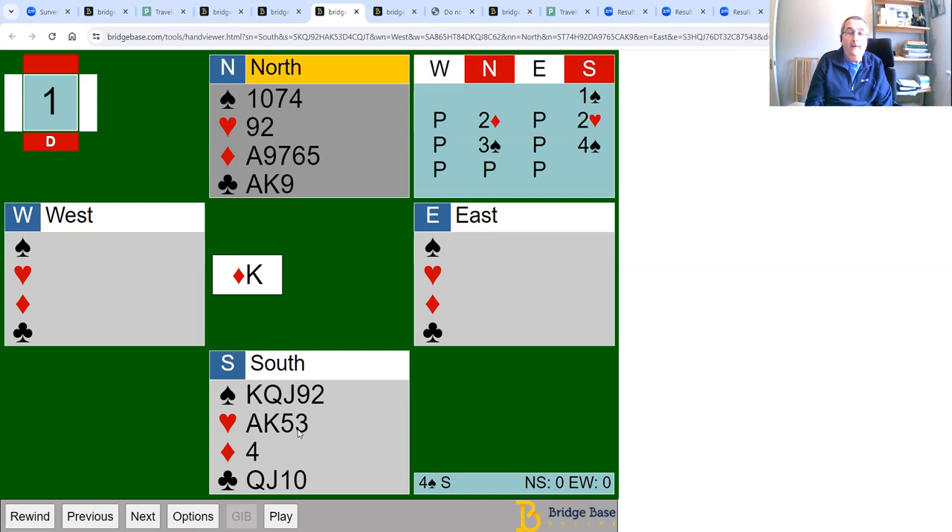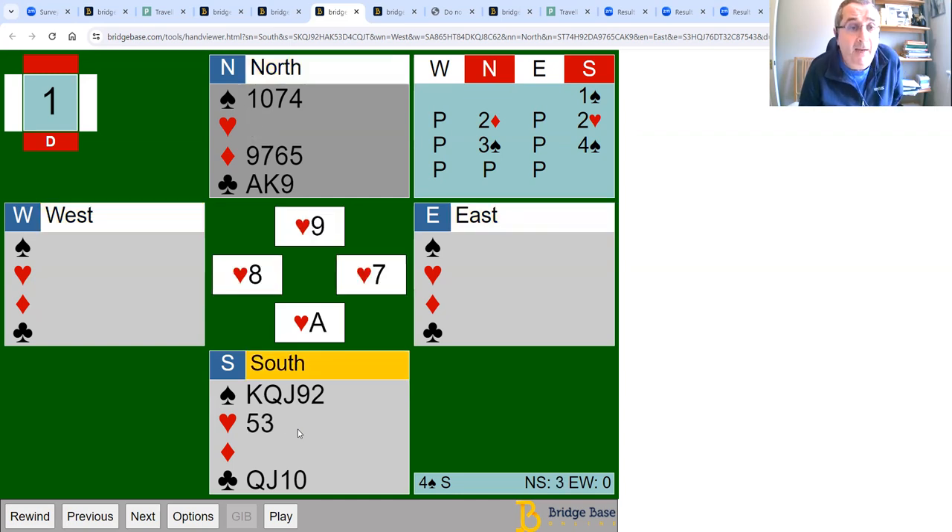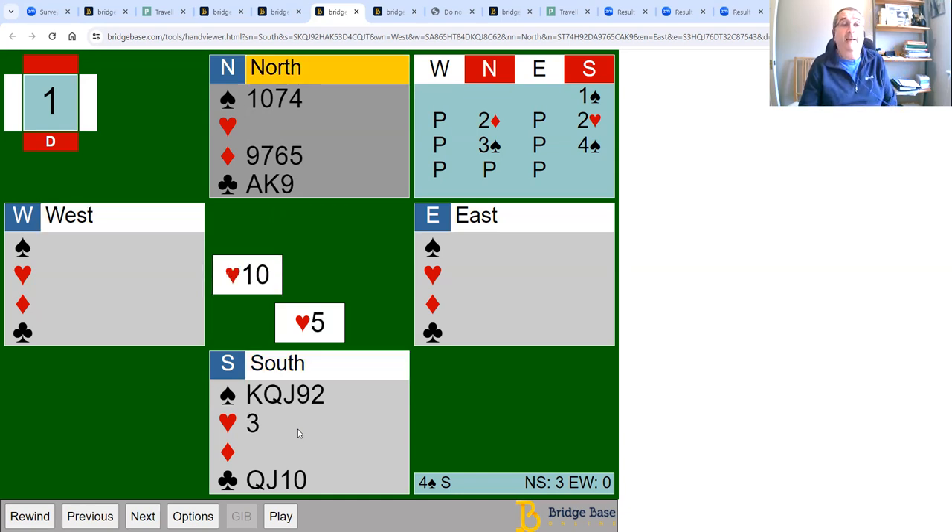I'm not going to draw trumps first. I'm going to plan to rough two hearts in dummy before I draw trumps. It's a good idea to think about what you're going to rough with — I'll rough the first one with the seven of spades and try to rough the last one with the ten of spades, which is high and can only be over-roughed with the ace. So the plan is: delay drawing trumps and rough two hearts in dummy, hoping to make 12 tricks. Win that first trick and immediately switch to hearts, playing the king and the ace, then play another heart which I'm planning to rough with the seven of spades — that's successful.